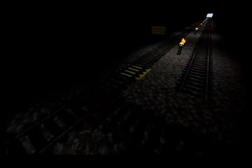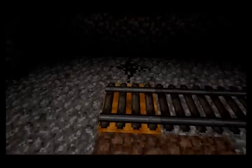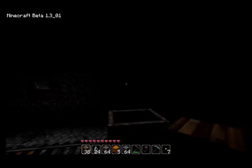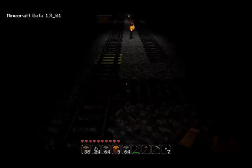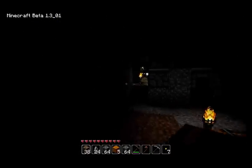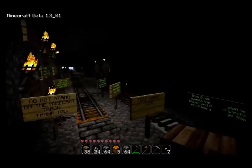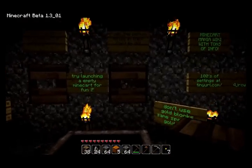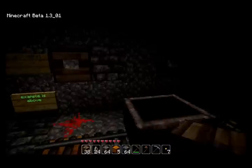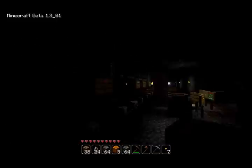Gold blocks are boosters. Obsidian stone is a placeholder — it will temporarily hold your cart there, then you press the button and it will send it off. Pumpkins are minecart spawners, so you just click the switch and it should spawn a cart. So yeah, here is our epic minecart system — it's still being created. We just started it last Friday. There's still lots of work to be done. We don't really have any stations built yet, but hopefully after this weekend we have some stations built.